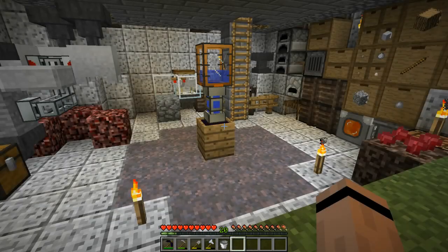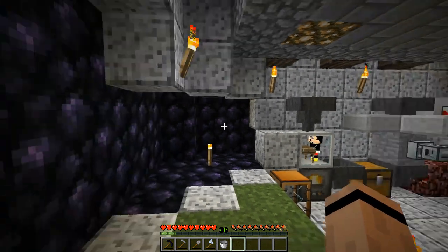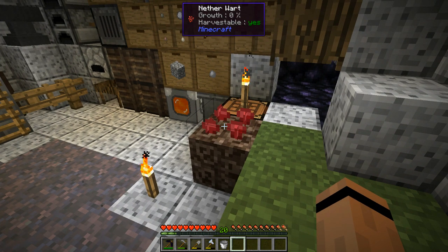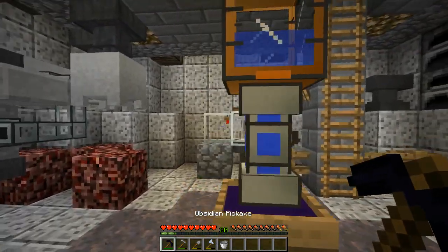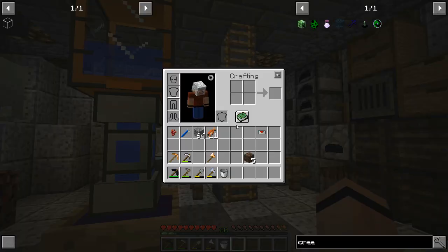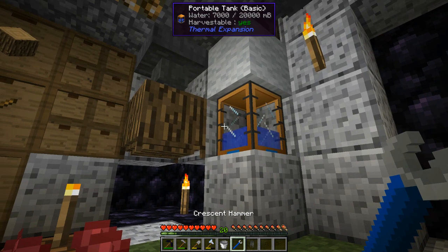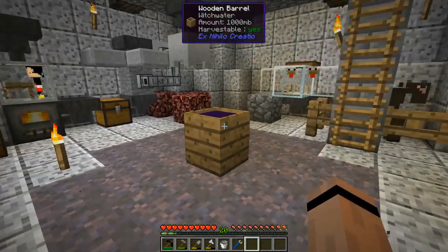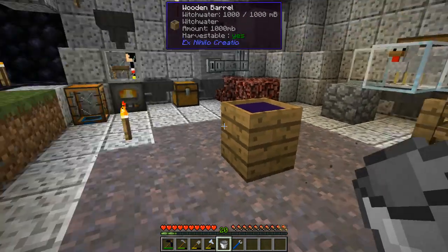Right as I was sifting, we had an internet outage and then a power outage, so this is actually 24 hours later. I had made soul sand and got a nether wart out of it, which I've planted. Looking at the quest book, I was headed toward needing a creeping doll and a witch water bucket. I need to set up a sieve process, but for now let me refill and grab my witch water bucket.